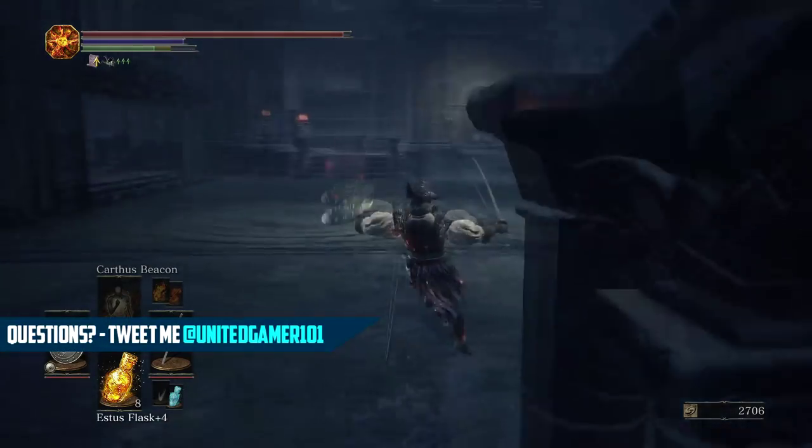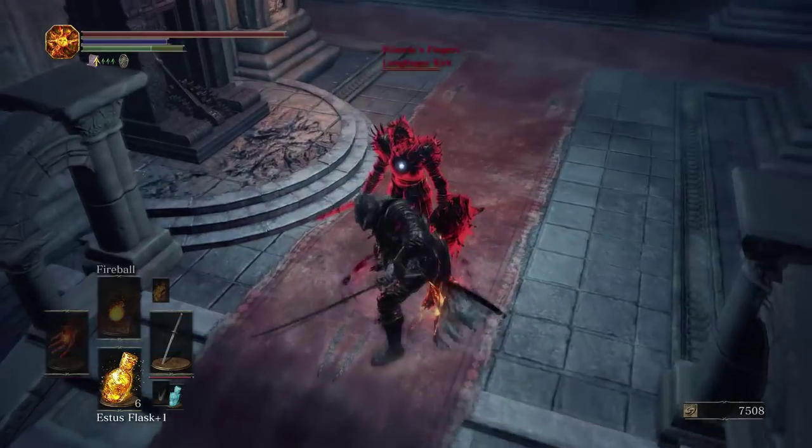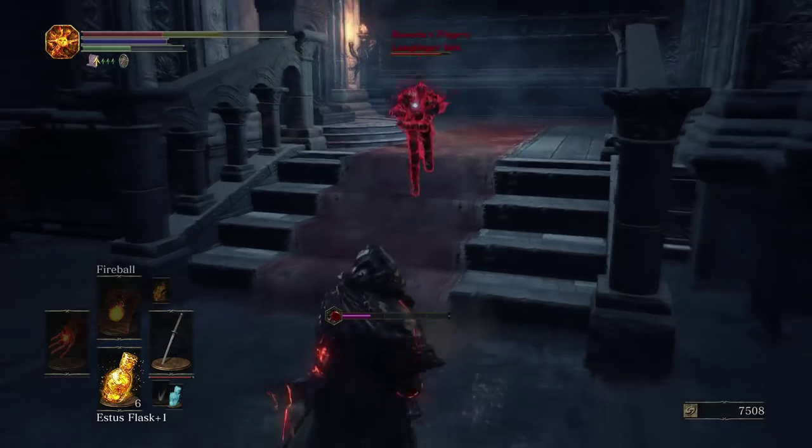Once you make it to the big auditorium with water on the floor, you're in the right place. Move around and you will be invaded by Kirk. Go ahead and beat him and he will drop his shield and his weapon. But to get his armor, we're going to have to go a little bit further into this world.